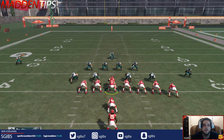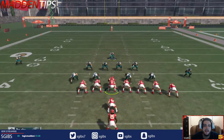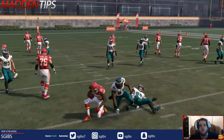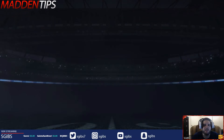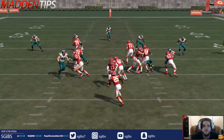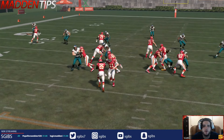What you want to do is hold pass commit - left trigger and then up on the right stick. That then makes your defense say 'play the pass, don't worry about the run, but play the pass.' What you're going to find is your defenders don't get faked out by the halfback counter. Remember the linebackers before got faked out and they all went the opposite direction.